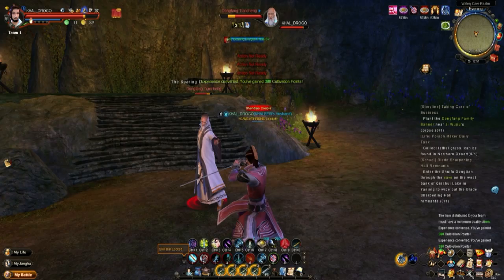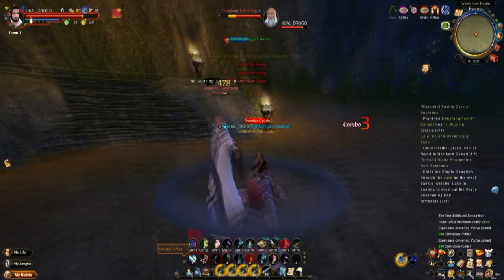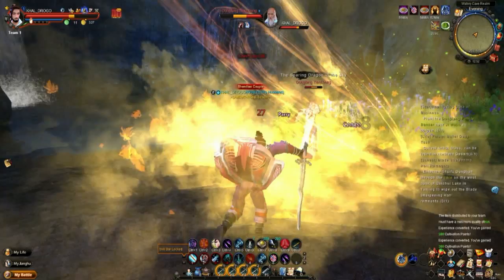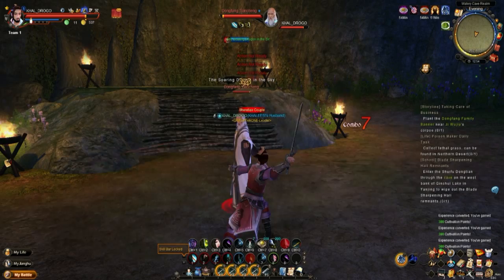He will also hit you with the Soaring Dragon in the Sky — this is also known as the Falling Dragon in the Sky from the Dragon Slap skill set. This is notable because it has a considerable knockback whether you block or not, and it will do significant damage if you do not block it. So be careful of that.